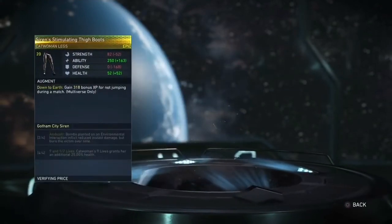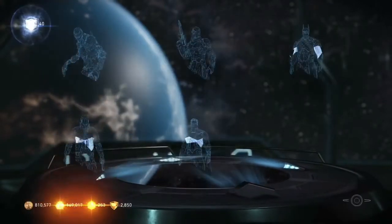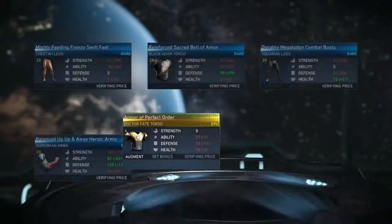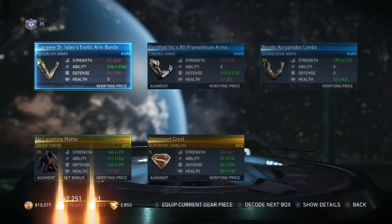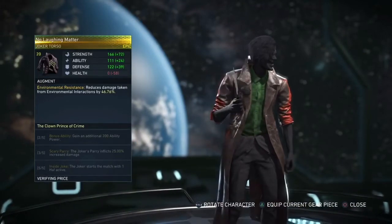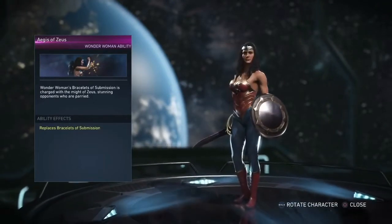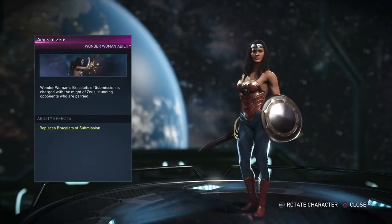Finally some Brainiac Epic — I need that. Lunatic's Cap — the name of her gear, oh my god. Her gear has the most weirdest names. Siren Stimulating Thigh Boot. It's alright, I think I already got that. Just a regular green shirt — I wish you could take the coat off.